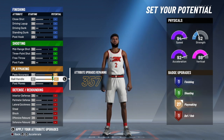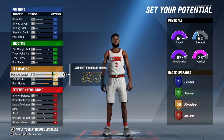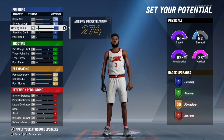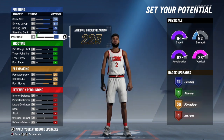For the potentials, skip to playmaking, put everything up to 30 badges, then put post moves down to 81 — that's where you get exactly 30 playmaking badges. Then I went back up to slashing and maxed out close shot, driving layup, and driving dunk, then put standing dunk up to where you get 12 slashing badges.